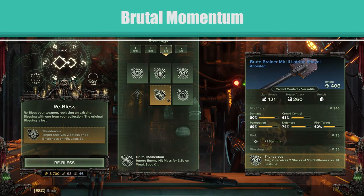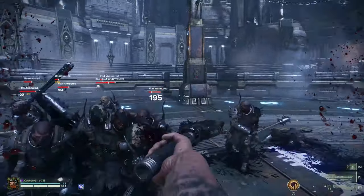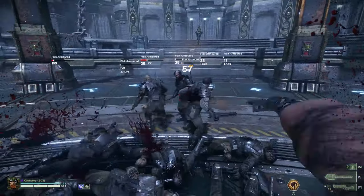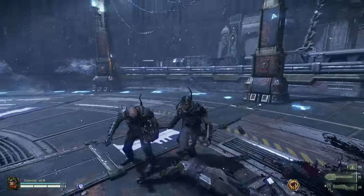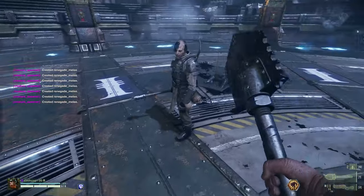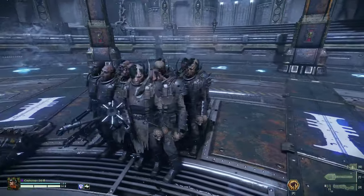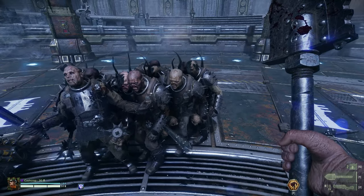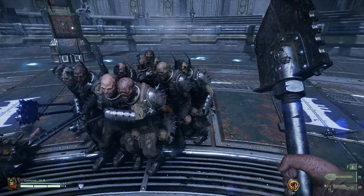Let's talk about Blessings. Brutal Momentum: ignore enemy hit mass for 1.5 to 4.5 seconds on weak spot kill. This blessing lends itself to horde management. Attacking with a shovel, getting weak spot kills is difficult — you are unlikely to kill something with a headshot on the first strike with a light attack, and the amount of stagger you deliver makes follow-up shots to the noggin near impossible. However, Heavy Attack 1 can easily grant you access to this blessing. What it has to offer is a lot more cleave, but no more targets taking damage. With the other blessings available for this weapon, I feel you're giving up too much for infinite stagger. If it allowed you to damage more enemies, I'd say it's worthy of consideration.